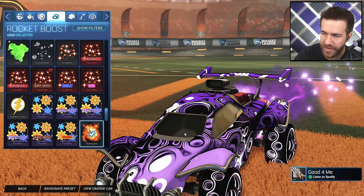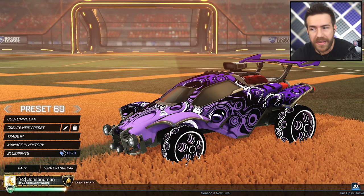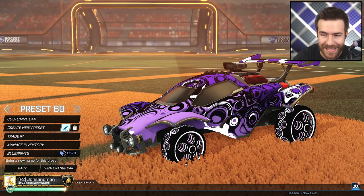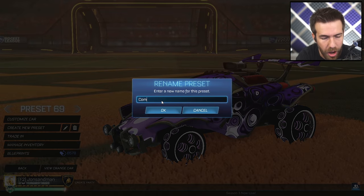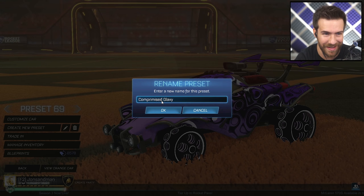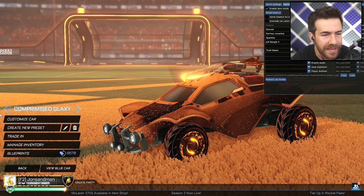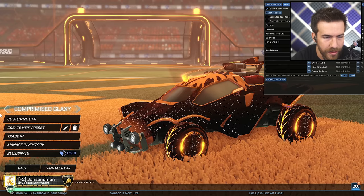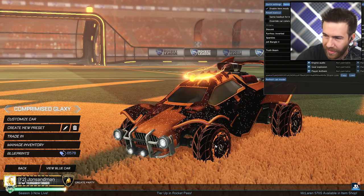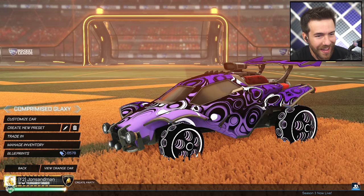I absolutely love the way the Riser works with this. This is so sick. It's not too much, not over the top. We have to give it a name — and it's called Compromise Galaxy. The name fits. I love it, dude. For the orange side, if you look at the inside of the wheels, you'll see that the rotating lines look exactly like the topper — two of these things floating around. That's beautiful. There you have it — that was our first one, and that was sick.